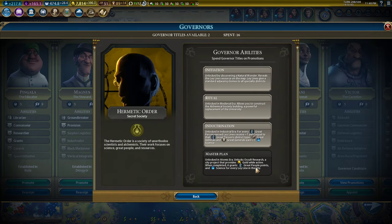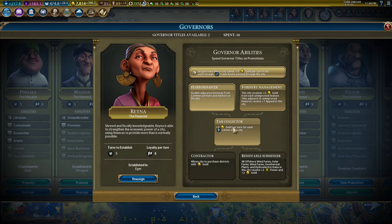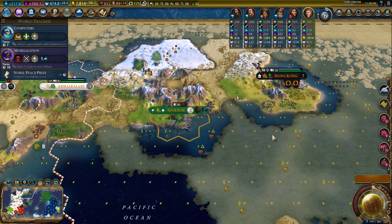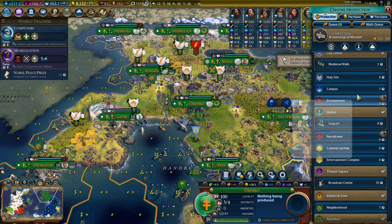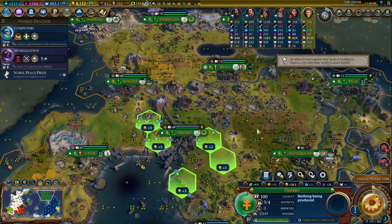I could take the master plan here — when completed, it provides great people points and science for every ley line in the city, but that's just not that important. I could take Tax Collector here, contract her, move her to these cities, and buy these harbors. That seems like the right play. One of the bad things about this game is that no matter where your camera is, you can move units completely off-camera in ways that don't make sense at all, and the game really should be smart enough to figure out.